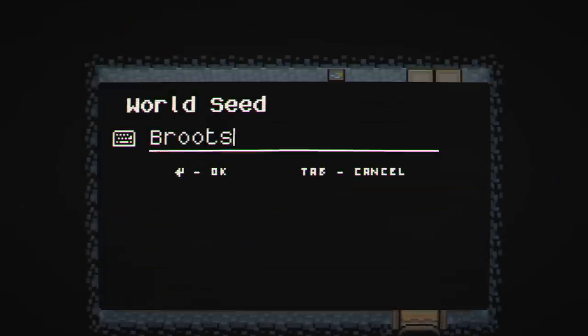Our character's name is Lena — that's fine, I'll go with Lena. And then we also have the World Seed, which we will call the NerdCastle. Sounds good, let's generate the game.